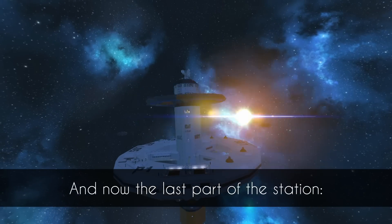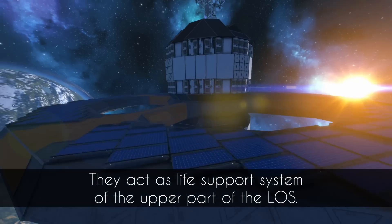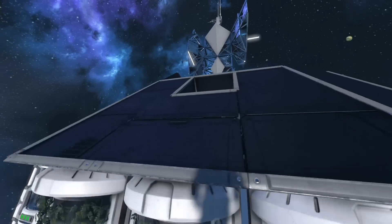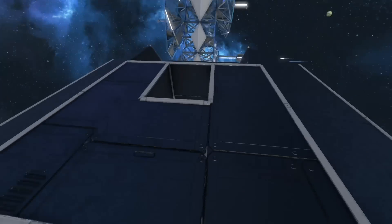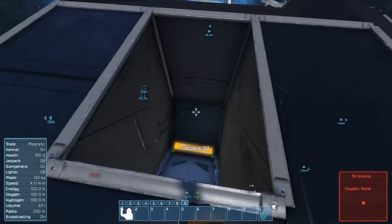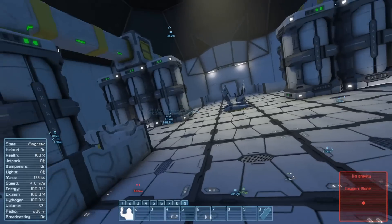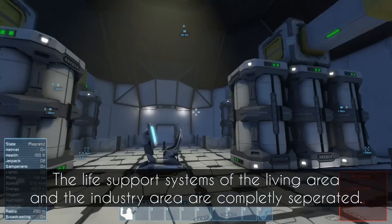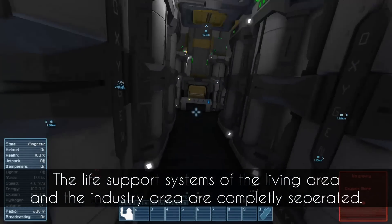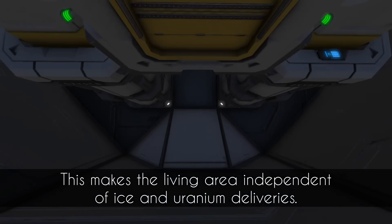And now the last part of the station: the solar ring and the oxygen farm. They act as the life support system of the upper part of the LOS. The life support systems of the living area and the industry area are completely separated, making the living area independent of ice and uranium deliveries.